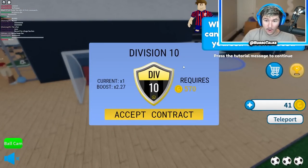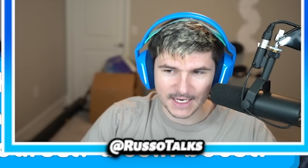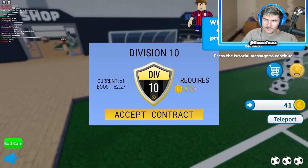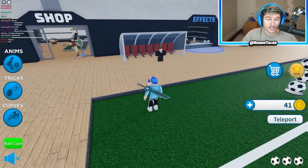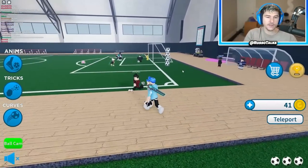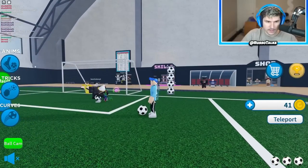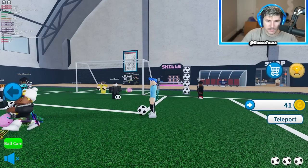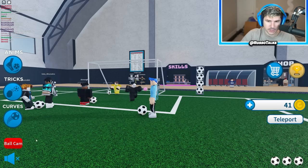We can join a division — that's pretty sick. A manager! Oh cool, so they added FIFA things. We can accept this contract, it's going to give us a boost, but you need 570 coins. I cannot accept that yet. So when you join divisions, you'll need to unlock. Good luck being the best football player ever. Joining a division is going to be huge for us, but we can't do it until we get more coins. There's also different animations we can unlock, different tricks and different curves. We don't have any unlocked yet.